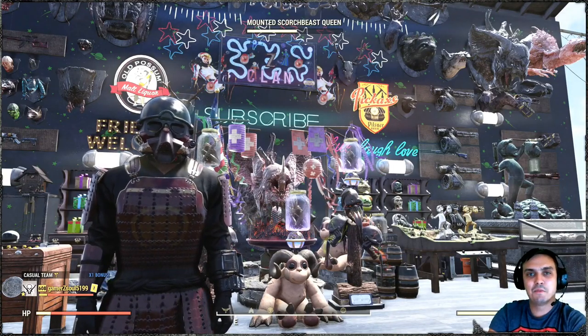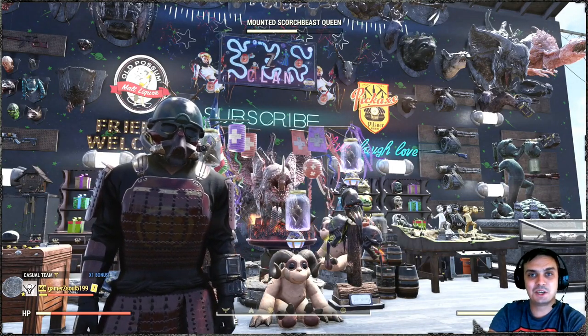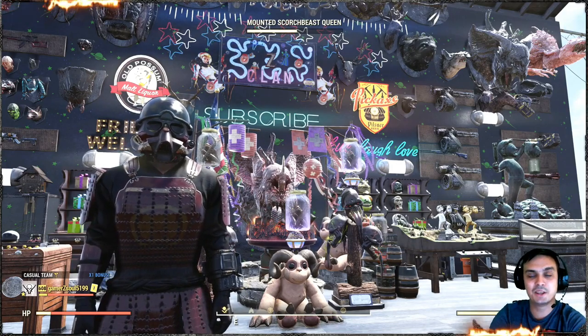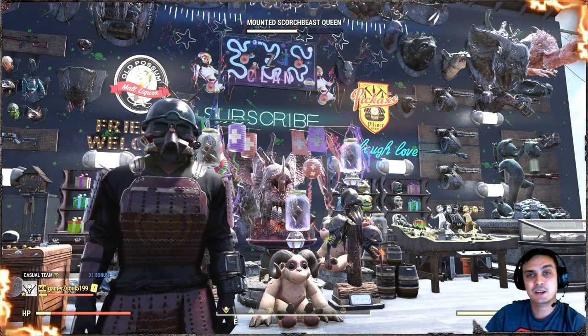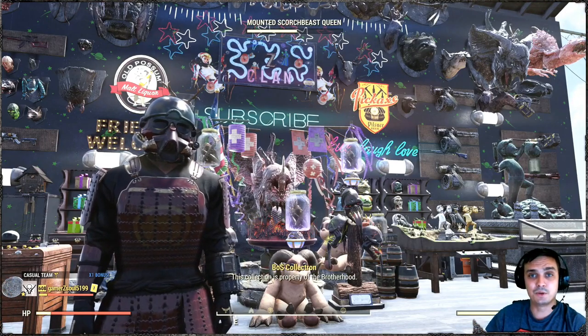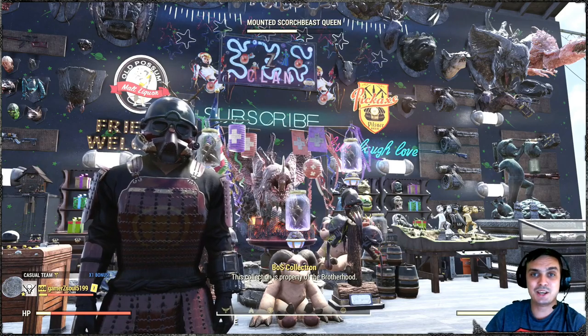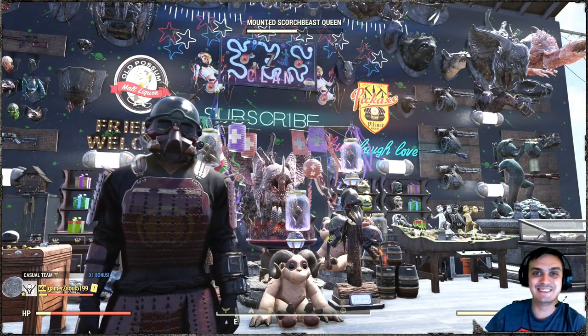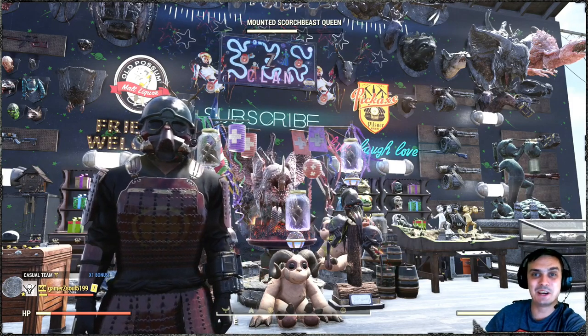Hey, what up Z-clan and everybody else. How you doing? I hope y'all doing good. Welcome to my Fallout 76 notification video. In this video we're gonna take a look at the atomic shop, see what we got there. Afterwards we're gonna navigate to the daily challenges, see what we got to do in order to make some score, and we're gonna take a look at the daily ops today. So let's not waste time, jump right into it.